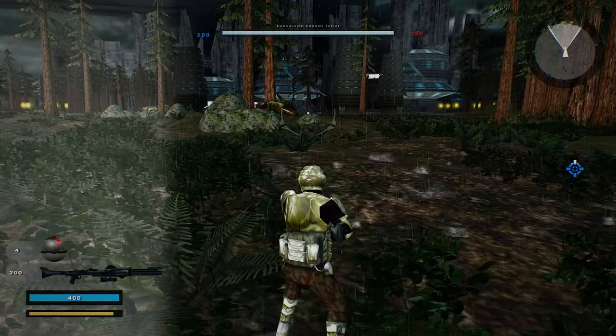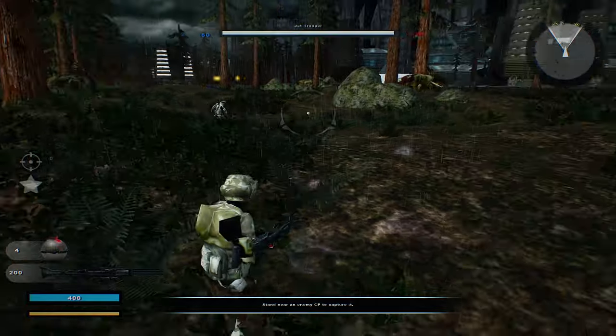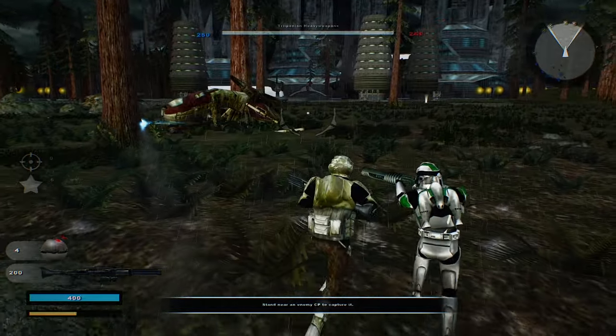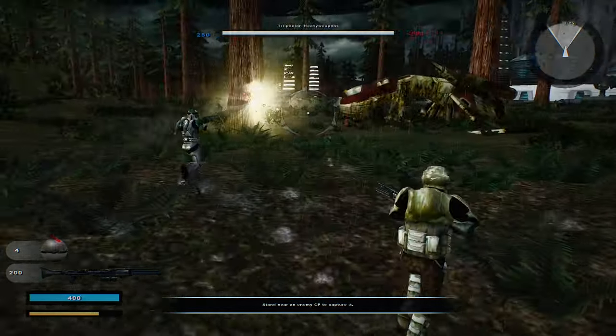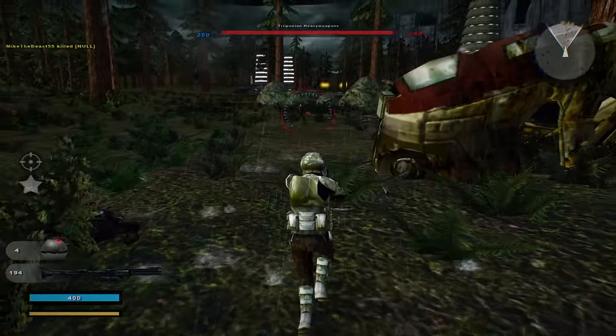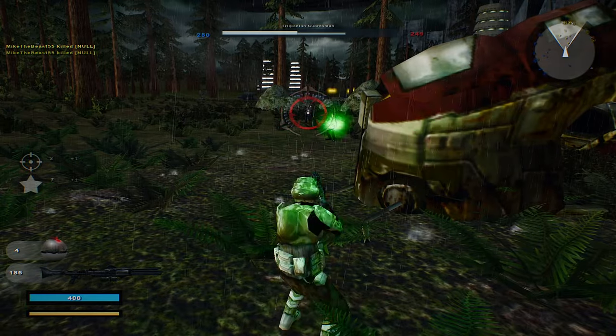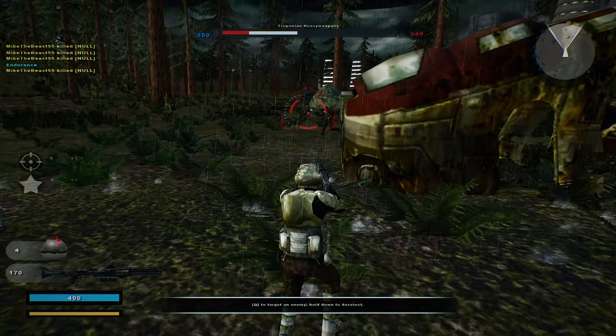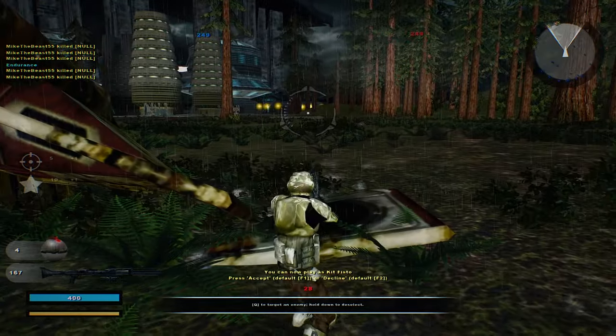It looks like there's also the third-party sides over here too. These third-party sides are actually called Triponian Heavy Weapons Individuals, but they're actually the Temple Guards from Corazon, if I remember correctly. Didn't get a chance to localize the names for the third-party sides here.